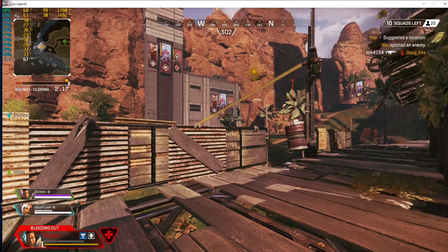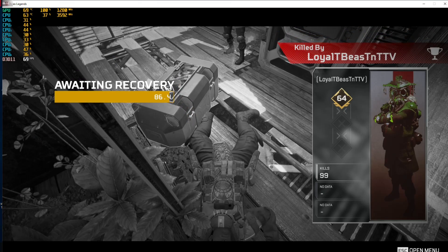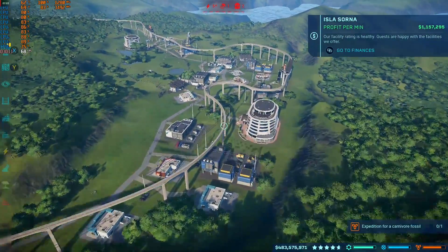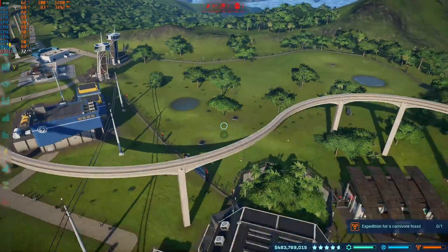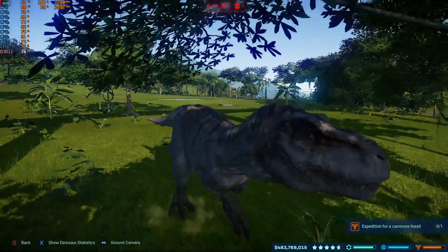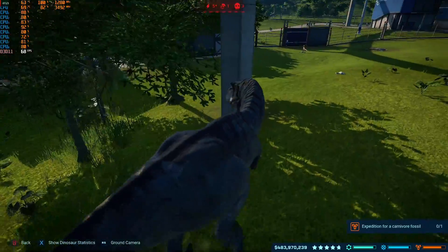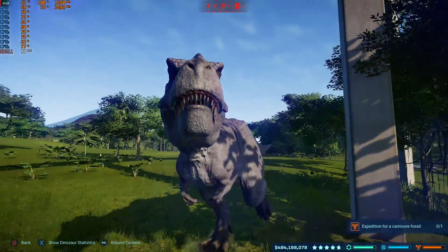Our second triple-A title is Jurassic World Evolution — basically a roller coaster tycoon-style dinosaur theme park game. It's very well done and the animation is pretty amazing regardless of graphical settings. What you see here is 1080p low, and I'll explain why. I ran it at the ultra preset and toured one of my islands, averaging around 53 frames per second.